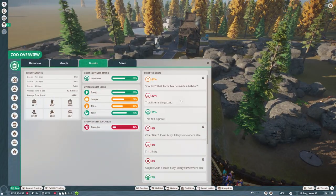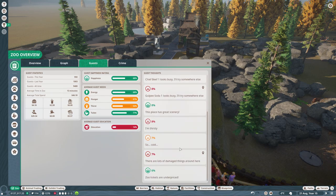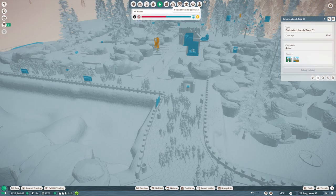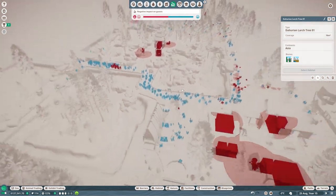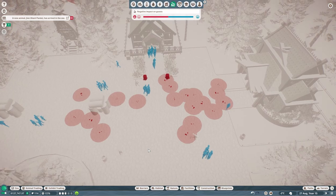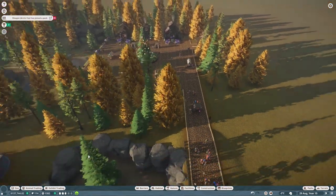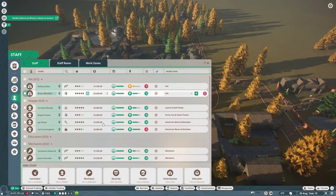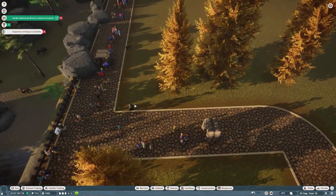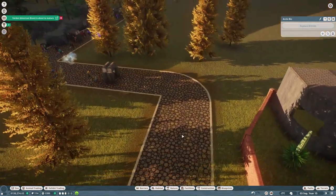This is why you check your guest tab! Litter's disgusting and we need more guest facilities. The way to look at litter is the negative impact view - you can see litter everywhere. There's a lot of litter here - we've got bins but they're overflowing, so we need more caretakers. This bin has been vandalized - let's replace that, and replace this one. Could probably do with another one here.